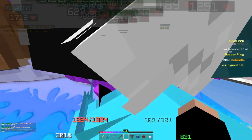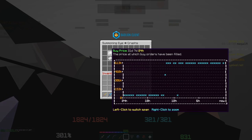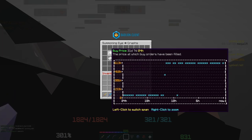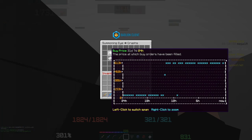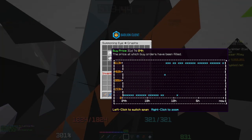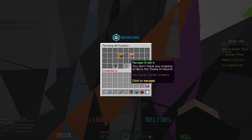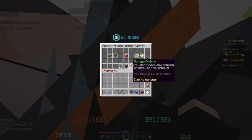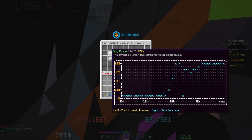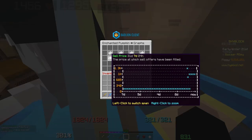One more interesting feature: for every item, the Bazaar shows a price graph. The Bazaar only came out about 15 hours ago as of recording, so you can see the price went from nothing up to market value around 600k. Summoning eyes are probably going to be the most stable market in the entire Bazaar system — the price is barely moving because people already know what they're worth. Pumpkins, on the other hand, are going to be a lot crazier.